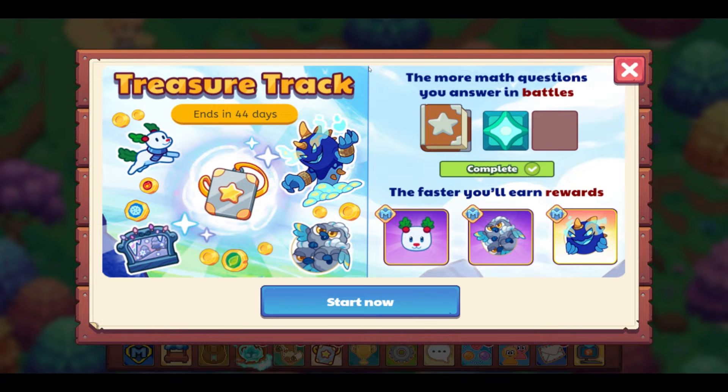Hello and welcome back. Here we are in Prodigy Math. This is one of the new features — not all accounts have it. With these gifts, I really wish that all of them did. Hopefully this is a slow rollout and all accounts will have this. It's called Treasure Track, and it's going to end in 44 days.